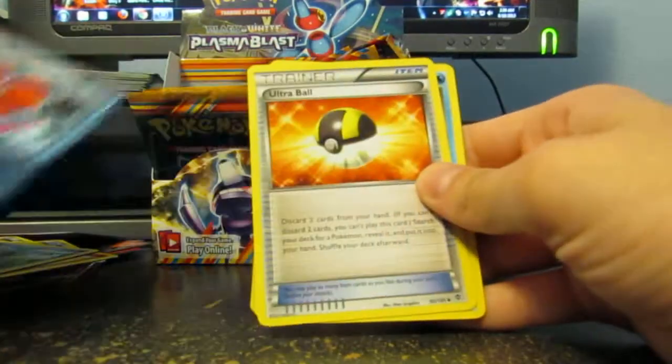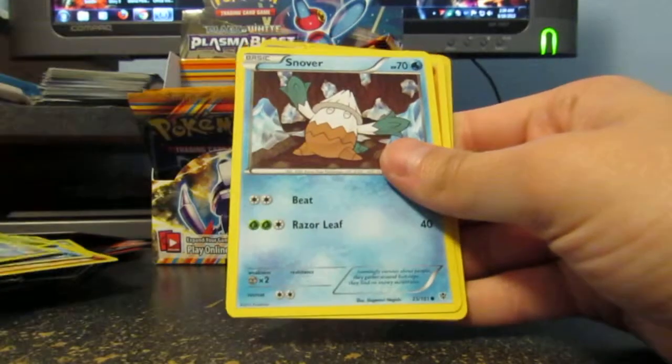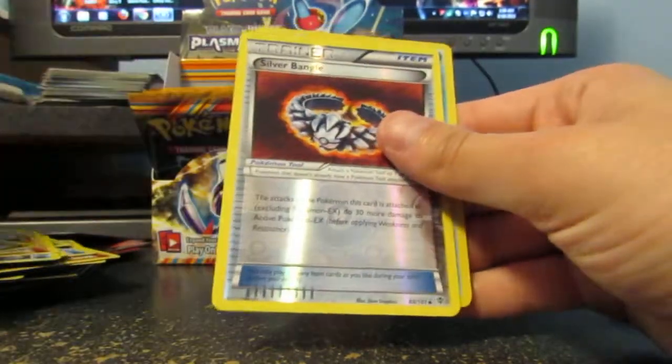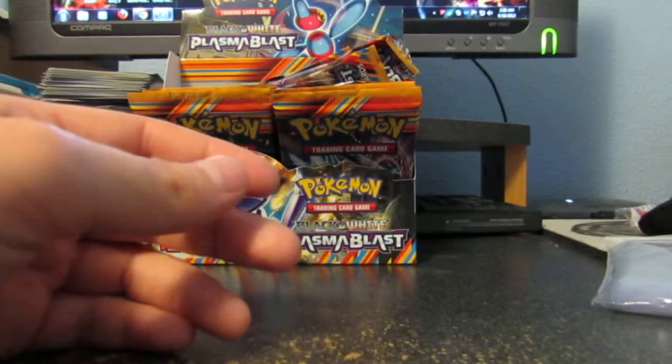So we got Actillery, Ultra Ball, Abomasnow, Shellmet, Kangaskhan, Snover, Maychop, Bagan, Silver Bangle, and another Blastoise Holo. Huh. Cool.